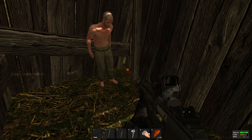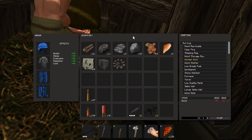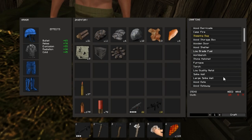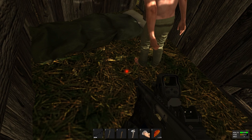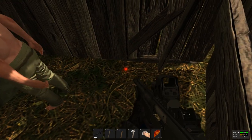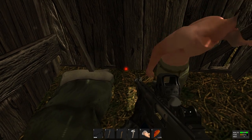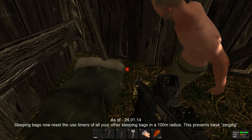To make sure you respawn here in the event that you die, you want to create a sleeping bag. This uses cloth and can be placed down similar to the storage shed — just find a green spot on the ground. The sleeping bag can be picked up and moved to another shelter along the way. From here on out you'll be able to spawn here if you die, with a five-minute respawn timer.